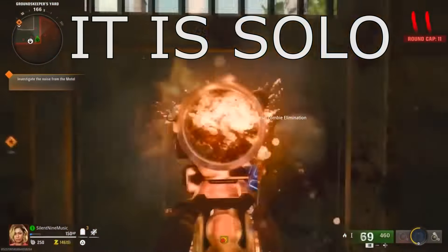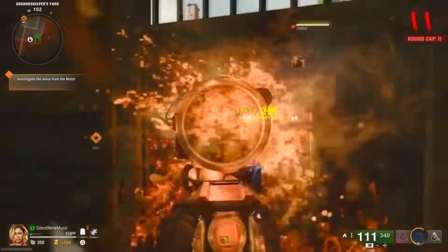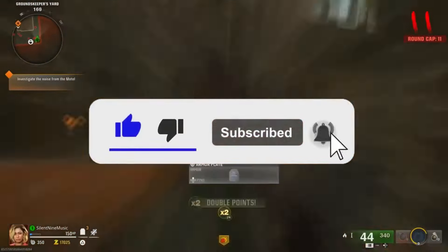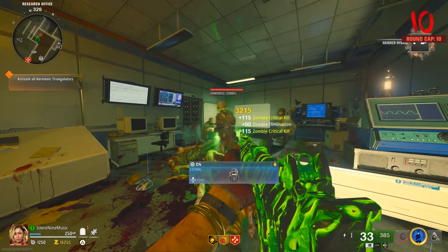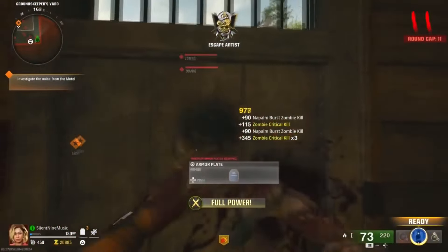That's all the glitches — some new solo ones and a returning glitch for Liberty Falls. We'll have a zombies bot lobby instant camo glitch out soon, but I'm not showing it in this video because it has a lot more setup. Here are really easy camo glitches you can do super fast with barely any setup. Thanks so much for watching — don't forget to check us out on services. May Allah bless you all.